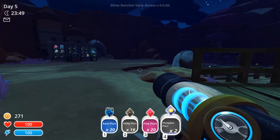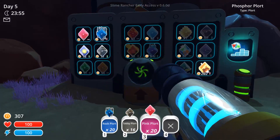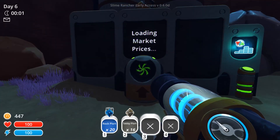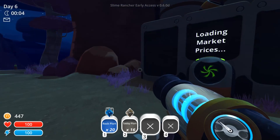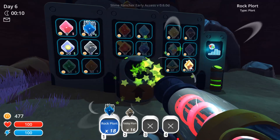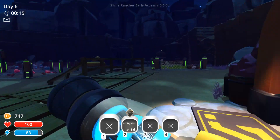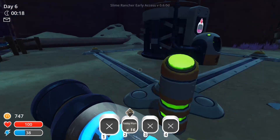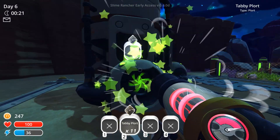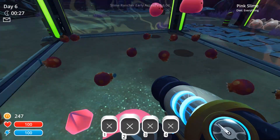I want to get more stuff for the silo so I can start storing up more later. The phosphorus aren't selling too bad. The pinks aren't selling so bad either. I kind of want to hold on to the tabbies. The rock slimes are selling. That's a good bit of money. I'm actually going to use it to get an additional storage so that I can put the tabby plorts in there for now, because then I can sell them later for even more — like 25.